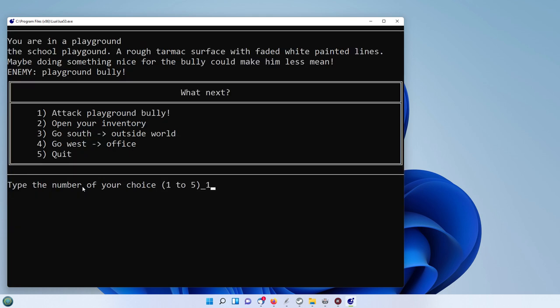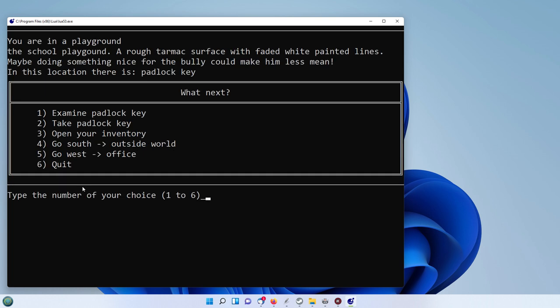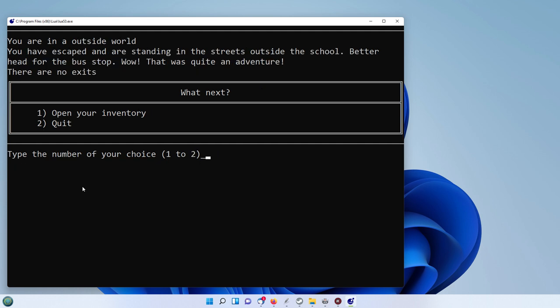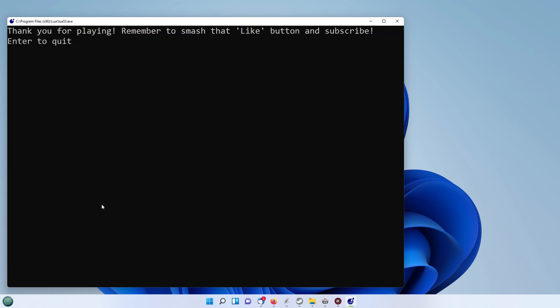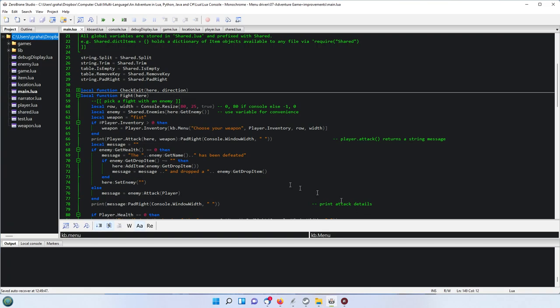Now we're going to attack the playground bully with 100 lines. He's defeated — drops a padlock key, so we take the padlock key. Then we can go south to the outside world. And that's it — we've escaped. We're standing in the streets outside the school, better head for the bus stop, etc. End of adventure — we'll quit there. Enter to quit. Right, let's go through some of the code and see how this was all achieved.